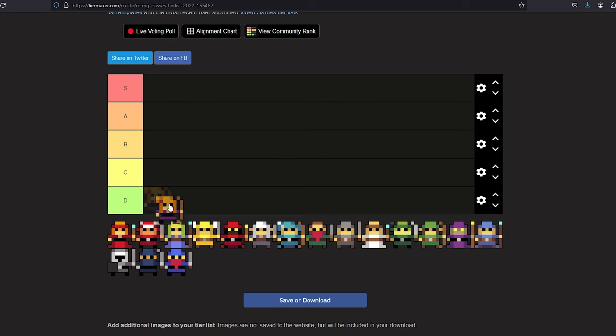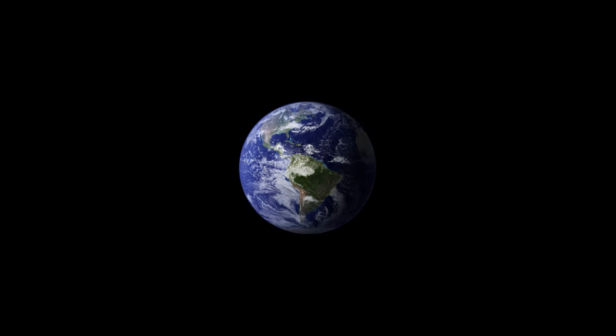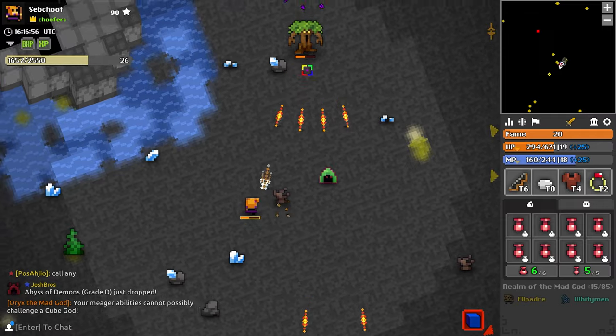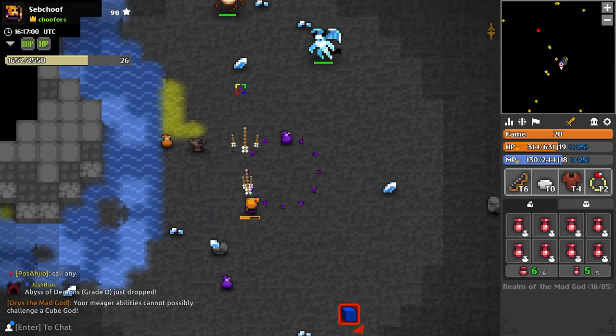Let's get started with D tier — the bad tier — with the 18th class, the Huntress. Sorry if you like Huntress. Huntress has piercing which can be nice, especially in the early game, but it has so many problems compared to other classes. Let's talk about the weapon it uses, the bow. Bows do decent damage if you hit all three shots — Huntress actually ranks around fifth best class at level 20 with an average set, but that's the issue.